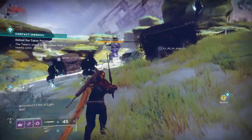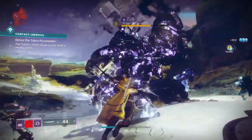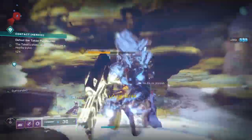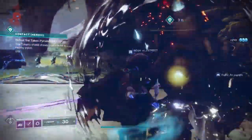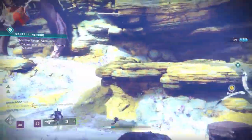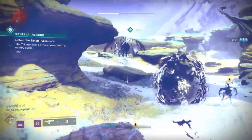Going into the event, especially knowing you might be underpowered, think about it as a combination of Gambit and Nightfall. The Gambit portion means you'll be killing a lot of adds, and the Nightfall portion — if you want to do heroic — is where you have to deal with the champions. I recommend things that work well in both: swords work really well, roaming supers work really well, and anything that kills a bunch of adds very quickly.